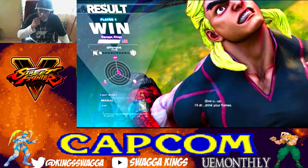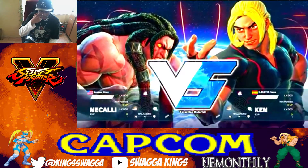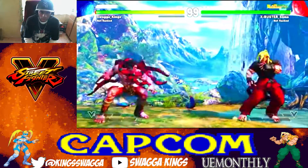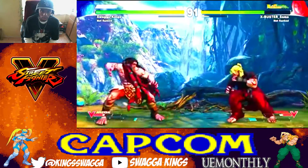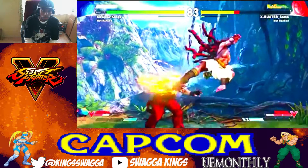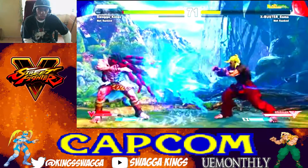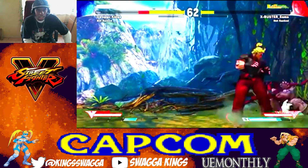Now we're on to match four against another Ken player — back to back with Kens. This is a different Ken player this time. Came with the charge motion attack with a stomp, random uppercuts. I was trying to be a little patient because I wasn't trying to go in and go ham. That charge move can go through projectiles — that's what makes Nicali dangerous against zoners.